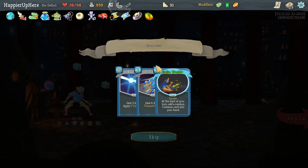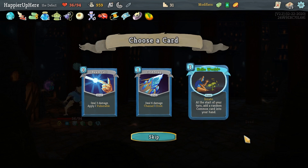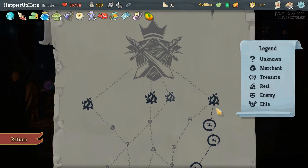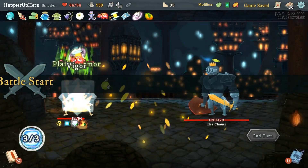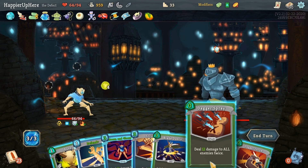Essence of Darkness — really good! I might use that against the Champion. Upgraded Hello World — innate or a random common card in my hand. I'm afraid that might make my hand too much like John's. Let's take the Beam Cell instead, even though it is a zero-cost card.